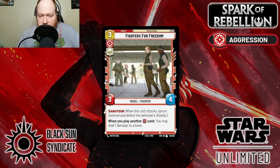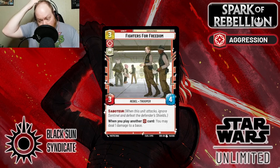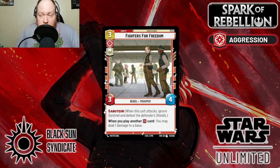This one is very high up on my list as 'must remove immediately from table.' Fighters for Freedom is a 3/4 for 3 Rebel Trooper with Saboteur — right there is good value. But his second ability is: when you play another aggressive card, you may deal 1 damage to a base. The fact that they have that stapled on the same card is ridiculous and amazing. Particularly in aggro decks that are heavy red, if it's not removed from the field of play immediately, this can usually get 2 to 3 pings in, and that's just enough reach a lot of times for a game to end.